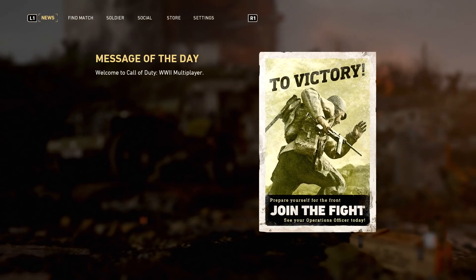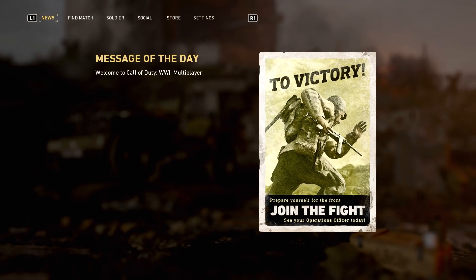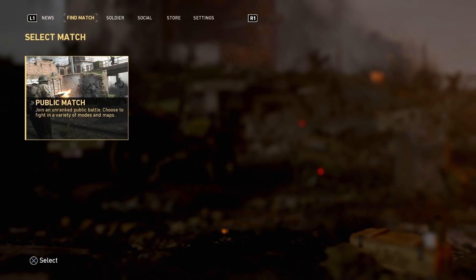I'm really excited for the beta in a couple days. Now we're on the find match tab and the only thing we can select at the moment is public match, which says join an unranked public battle and choose to fight in a variety of modes and maps. That's what I believe we're going to see in the beta build. In the full game they've probably got private match, custom match, ranked play, and all that good stuff, so we'll see a bunch more categories in this tab.